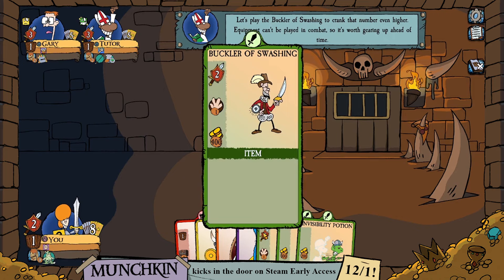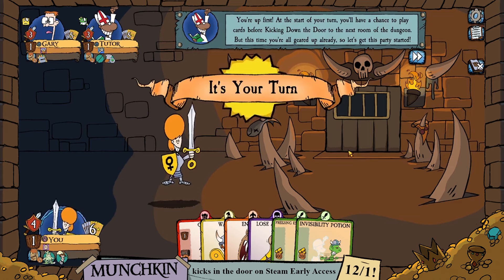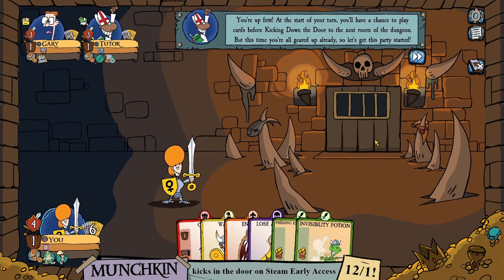The Buckler of Swashing is going to give us 2 more strength and it's a 1-handed item. This is equipment, so we have to equip it ahead of time — we can't play it in combat. You can wear 1 foot gear, 1 armor, and 1 head gear, and you can only have 1 item in each hand, or a 2-handed item. There are also big items. We're up first and don't really have anything to play before we kick in the door.